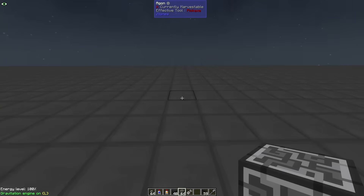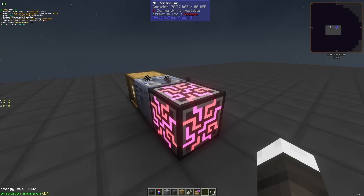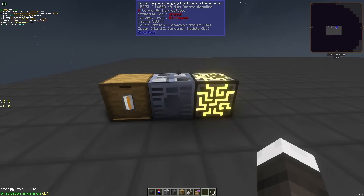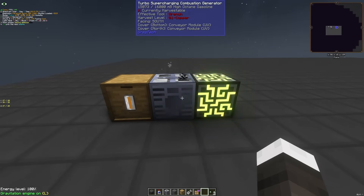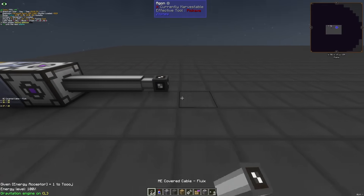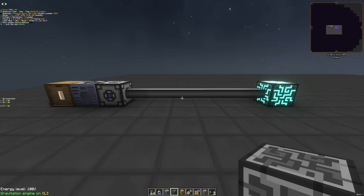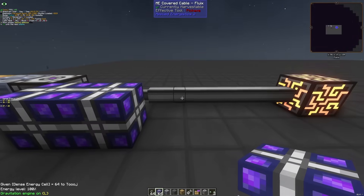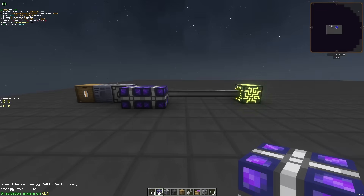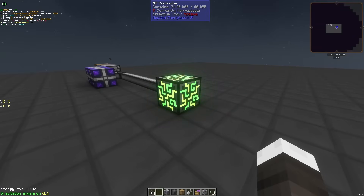To construct an ME controller, the brain of your network, simply craft one and place it down. Powering the controller is as simple as connecting a generator's output to the controller. This does waste an entire face of the controller, so a better way is to use an energy acceptor. This energy acceptor can be anywhere on your network — I recommend putting it close to your power generation. I also recommend putting energy cells, or better yet dense energy cells, to buffer some energy in your network. Pushing items as part of your autocrafting is going to cause a spike in energy usage, and with a large enough request, it can shut down your system temporarily if you don't have a large enough buffer.